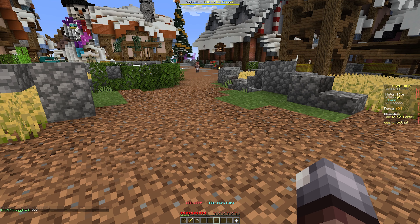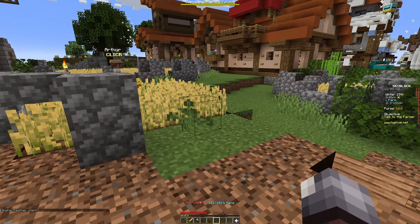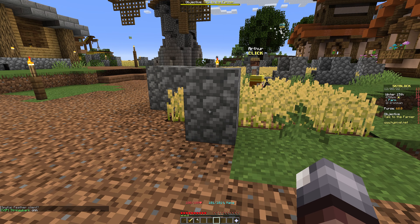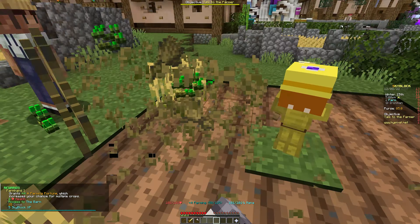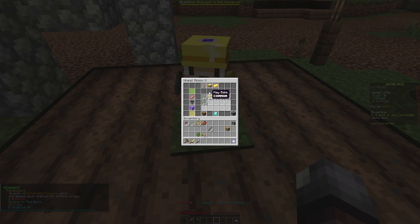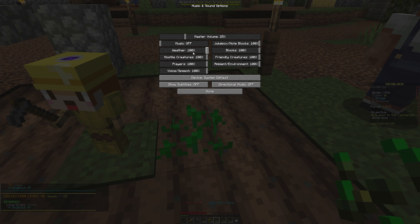Hello and welcome to Hypixel Skyblock! We're going to do a little bit of work over in the farm barn area today. We're gonna talk to the farmer - we need 64 wool - and we're gonna do both of those today. First thing we're gonna do is get a little bit of wheat right here. You can see this is a wheat minion just sitting right here, he's full of stuff, so we'll take all of that.